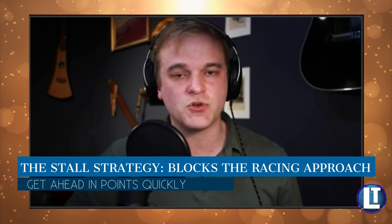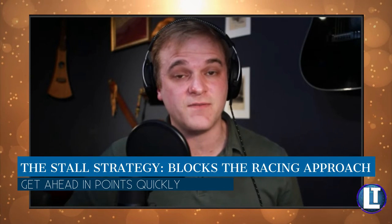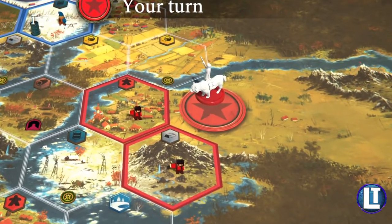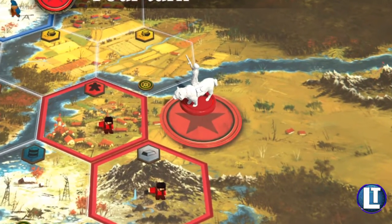The second category is stall strategies. Sometimes you'll get a combination and from experience you'll know you can't end the game very quickly. So you're going to stall — get your point value as high as you can as quick as you can, so that if another player ends the game racing, you win. For a race strategy, most of your points come from stars and territories. Your target to end the game is about 14 to 17 turns for a race strategy — I've ended a game in as little as 10 turns, but that's rare.